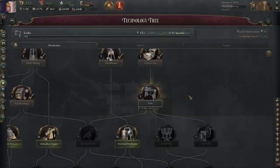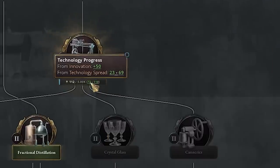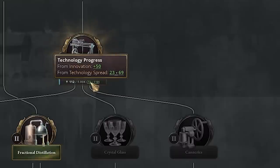One thing to know is you can also actively research techs that are also being passively researched. Looking at Lathe here, we're getting our plus 50 from active research as well as the technology spread. So if you're trying to get one tech really fast and you're lucky enough for it to start spreading to you, actively researching it will make it come even faster.